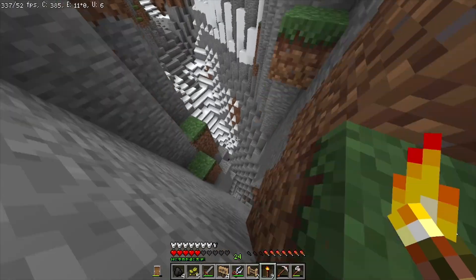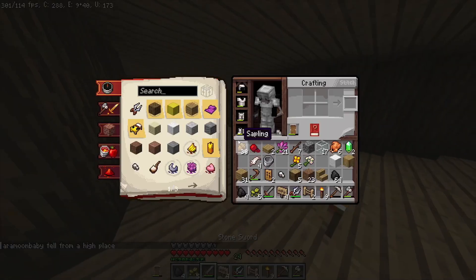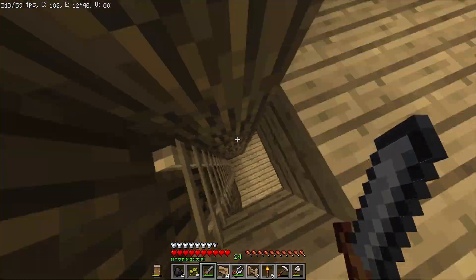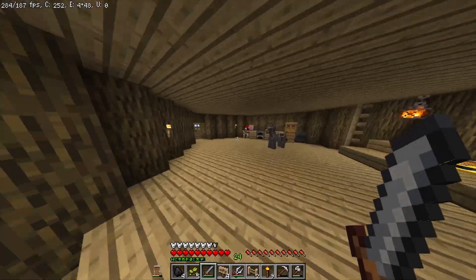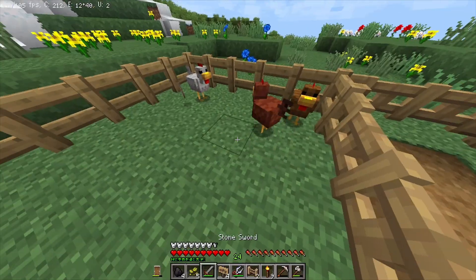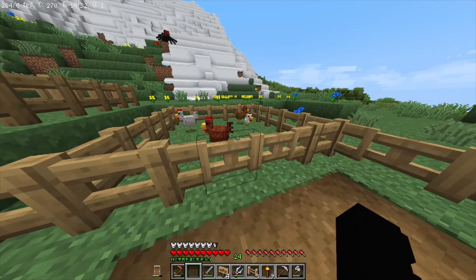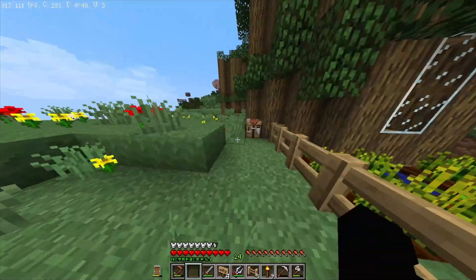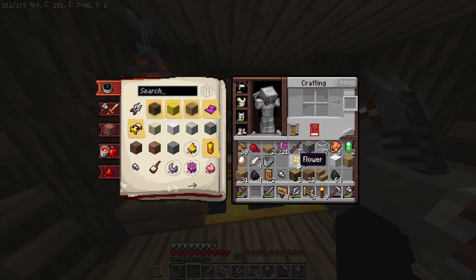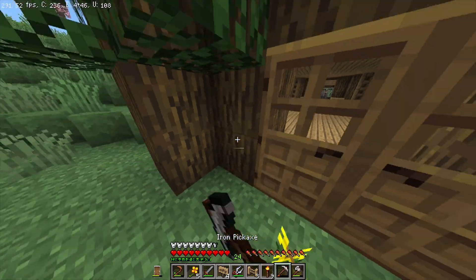Oh my gosh, thank god I have keep inventory on — I would have lost everything! I wouldn't have even wanted to go back down there. So while I was exploring the cave I was thrown off a cliff basically. I'm going to place down my other wheat seeds. We've got our chicken farm, we've got four chickens, and we have a donkey! I'm thinking of going to get some clay and placing down these little yellow dandelions.